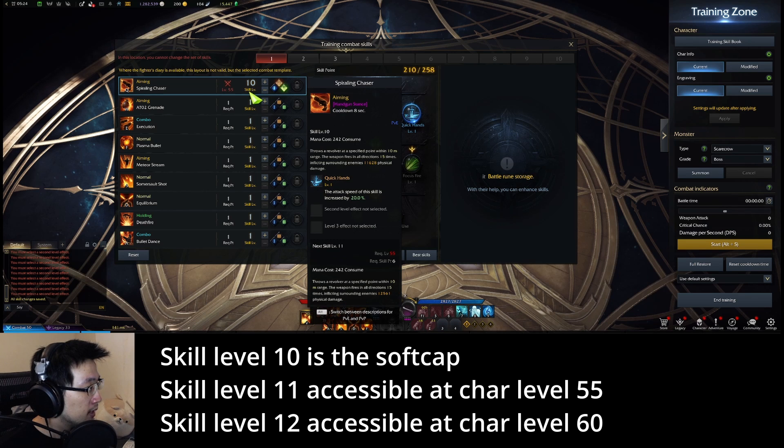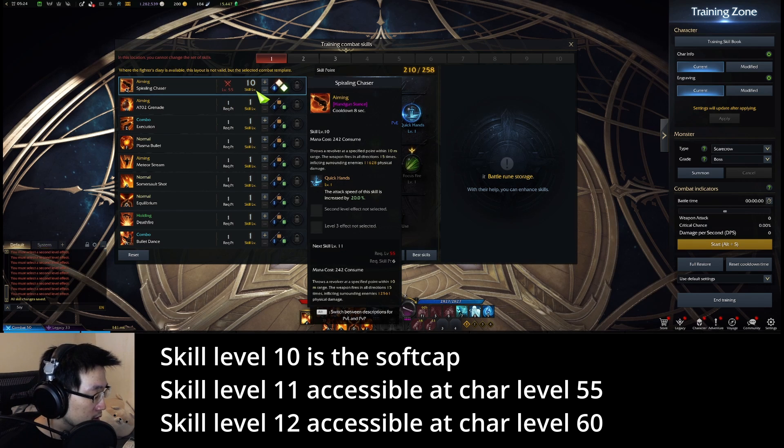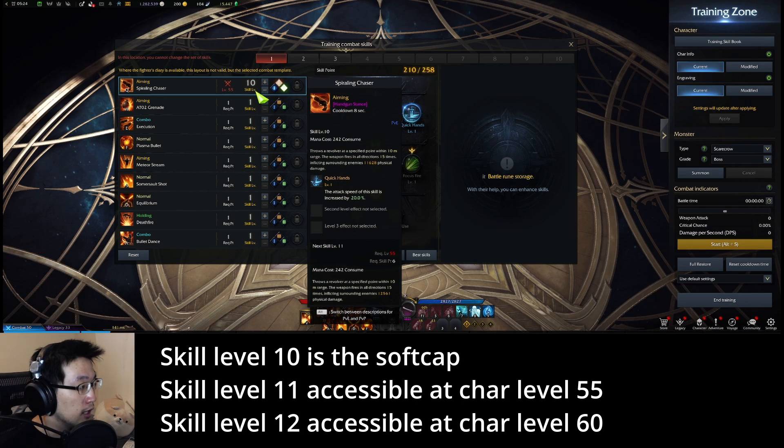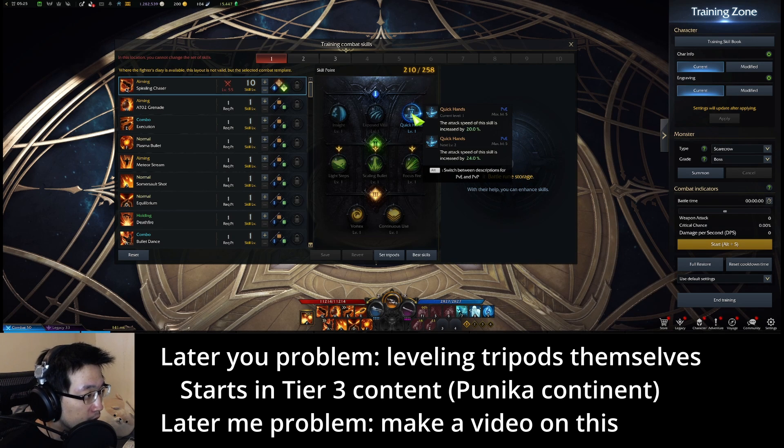But obviously that's not desirable because these tripods have value. The skill level is soft capped at level ten. Once you reach level 55 then you can reach skill level 11. Once you hit level 60 you can reach skill level 12. And again every time you level up skills they will increase damage. Notice that you can actually increase the level of the tripod — as you hover over them they'll tell you the next level does this much.